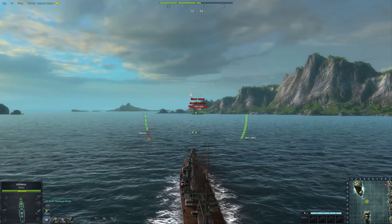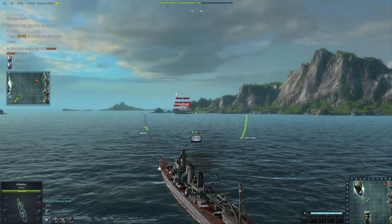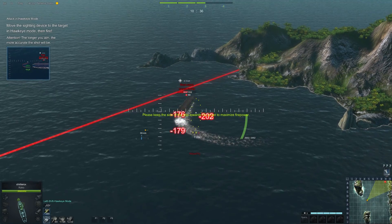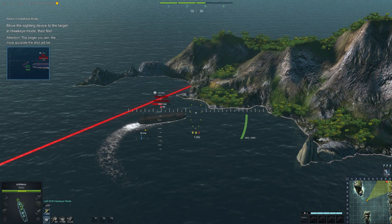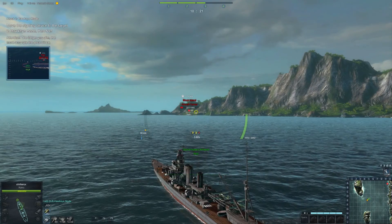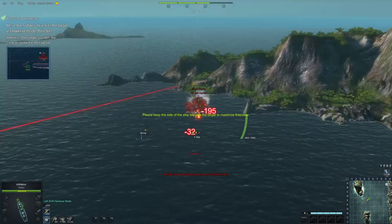Oh — aircraft carrier! Switch to Hawkeye mode and target the enemy, then launch an attack. Interesting — so Left Shift activates it. Move to artillery mode, then wait until the scattering circle narrows before you shoot. I wonder what the difference is between that and normal artillery — I guess it's just a different angle, no different from normal fire.